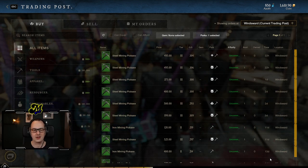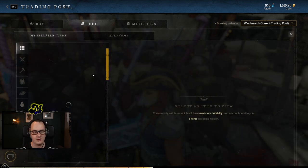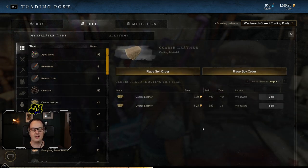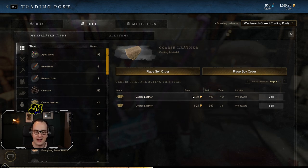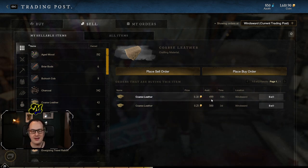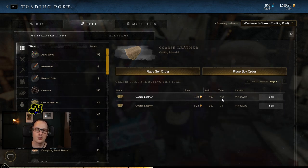How does the buy order and sell order system work? It's pretty straightforward. When you have an item that you want to sell — say, for example, I go to sell some coarse leather — I have a couple of options. I can either take the easy road and sell my coarse leather straight to somebody who has said they want to buy it for a certain price. Somebody else out there has put in a buy order for coarse leather: this is how much they're willing to pay, how many they're willing to buy, and how long before that buy order expires.